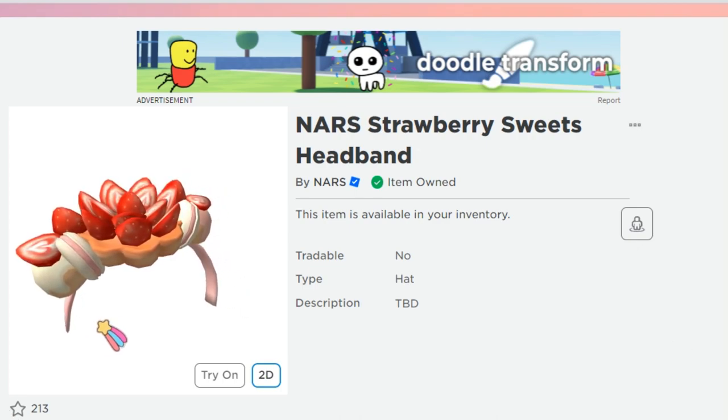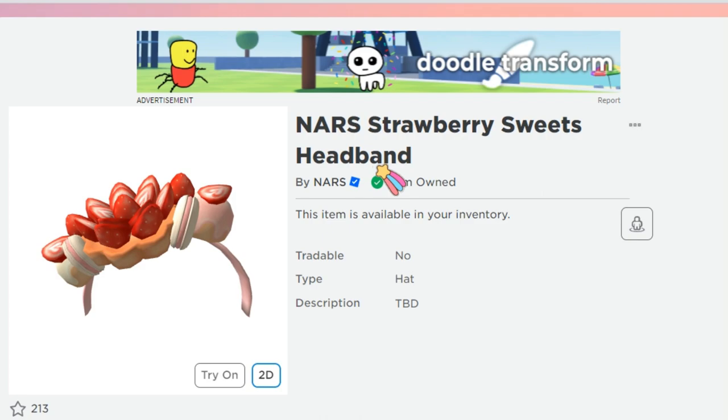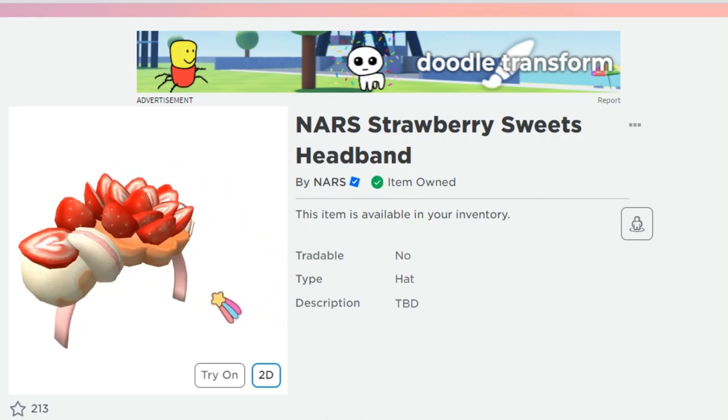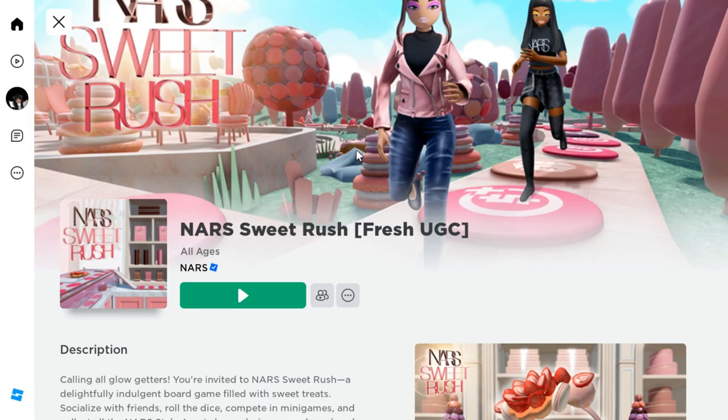Here's the brand new free item I'm going to be showing you guys how to get today. It is called the Nurse Strawberry Sweets Headband. I think it looks really cute so I'll be showing you guys how to get this today.